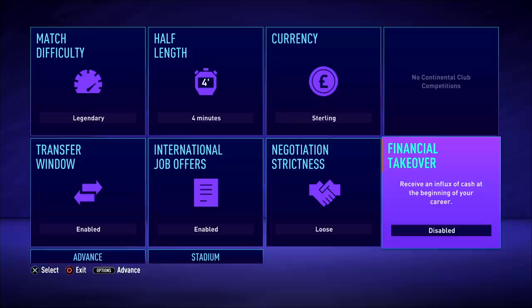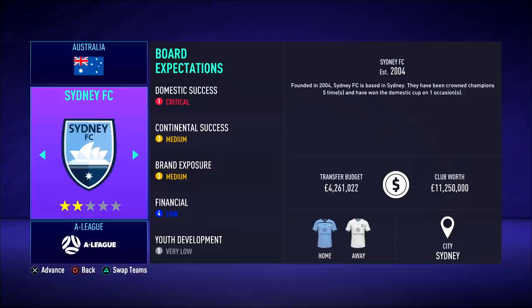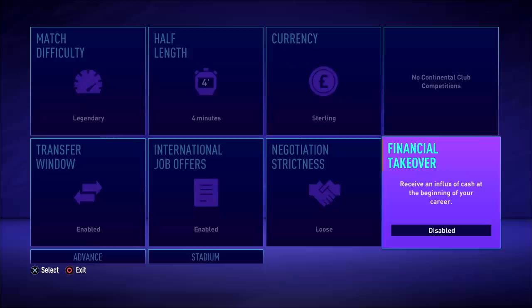One thing I do like in FIFA 21 career mode is the financial takeover setting in the pre-setup page. The EA catalog did have financial takeover tokens you could redeem, but it wasn't a great system and EA scrapped it in FIFA 21, putting the setting directly into a tile on the setup page. This is good because you can create different storylines for each club depending on how much money you give them — from small budgets to massive ones like 500 million. So if you've got a club like Sydney FC with a budget of 4.2 million, you can give them 500 million and set them up for world dominance. It's better than having the financial takeover tokens in the EA catalog.